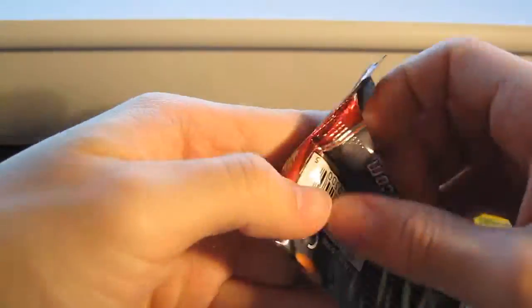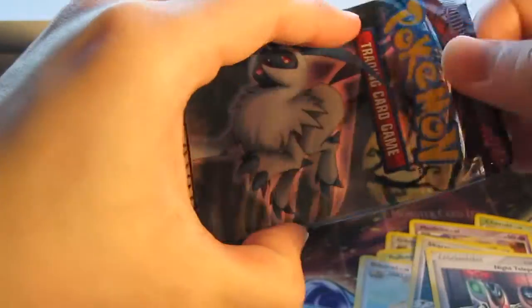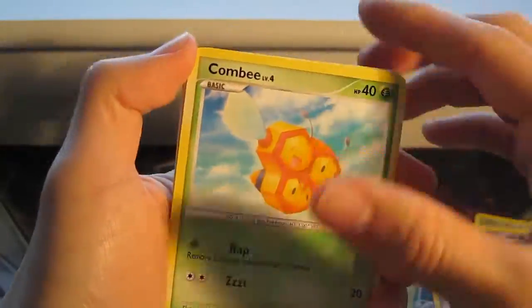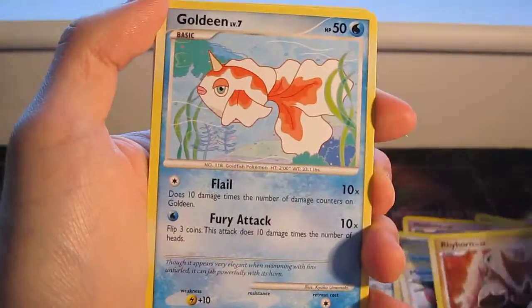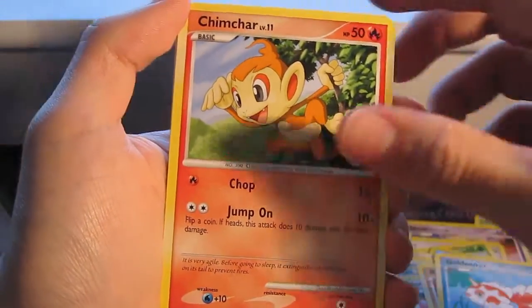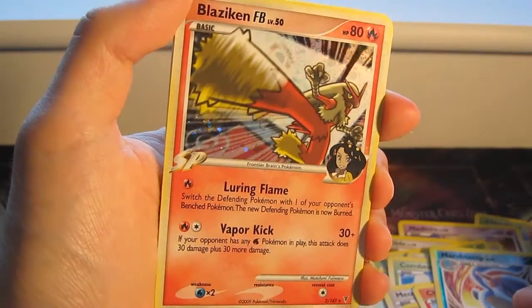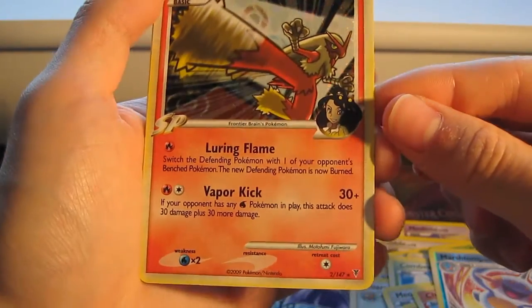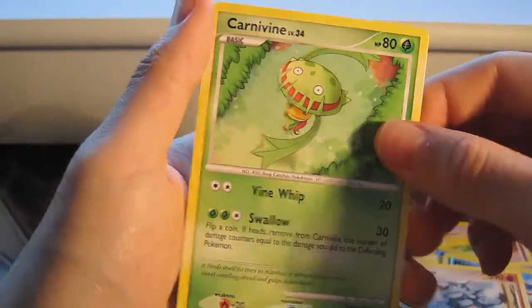Absol pack now. So we got Combee, Meowth, Rhyhorn, Goldeen, Chimchar, Reverse Marsh Top. And whoa, another hollow — Absol. What is it going to be? FB? Good pulls I think. Also Pinsir, Rhydon, and a Carnivine.